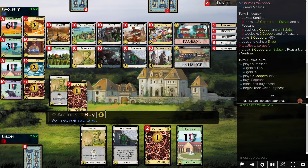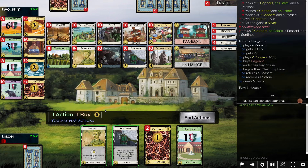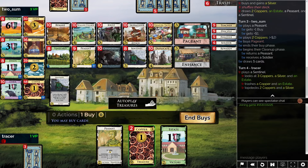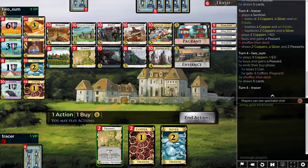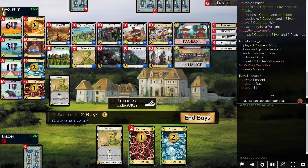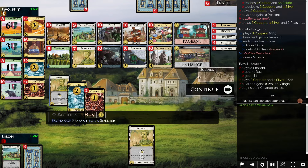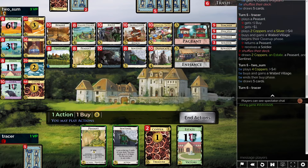We're just adding a Silver because we do want to get up to those things, just have a little bit more money. Are we playing Peasant or are we playing Sentinel? I guess we're going to play Sentinel and shuffle. We might end up regretting that a little bit. We have 4 in there so we can add another Peasant — we'll get a Village in soon enough. Plausibly right here, especially since this shuffle is going to have those things in it.